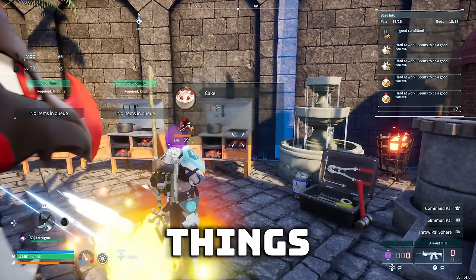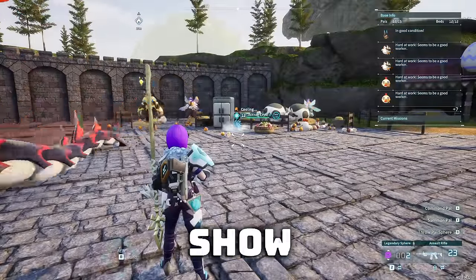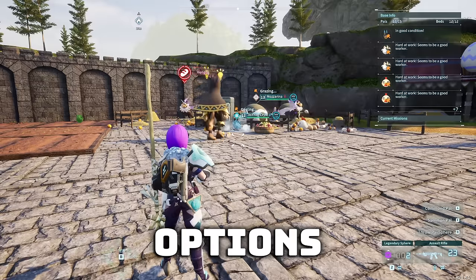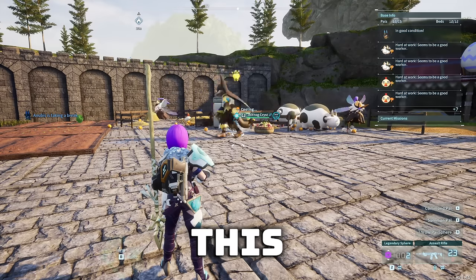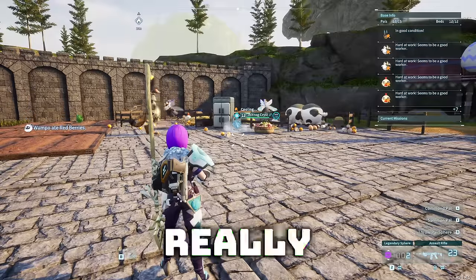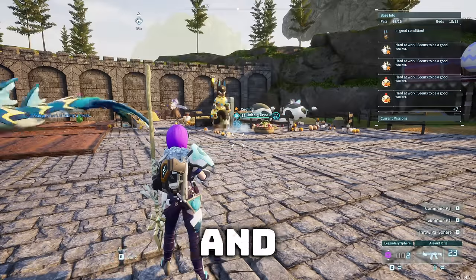One of the most important things in Palworld, if not the most important, is being able to make cakes. Today I'm going to show you how to get an unlimited amount of cakes. I'm going to give you two viable options, but I'm going to give you my preferred method — a base that pretty much automates cake making really fast, really easy. Once you have it set up, all you got to do is sit back, relax, and just bake.